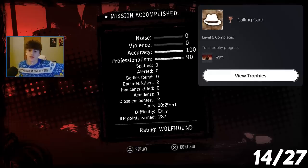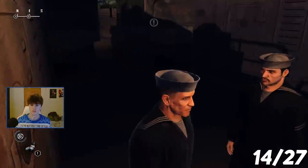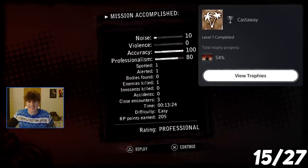All In Card — level six completed. I had to pick a lock and things got interesting. Cast Away — level seven completed, and that was a terrible level.